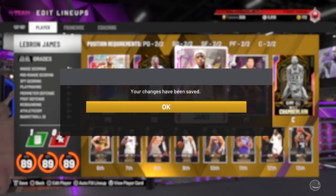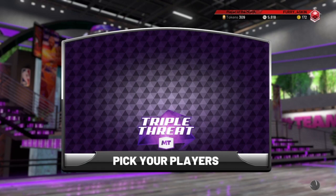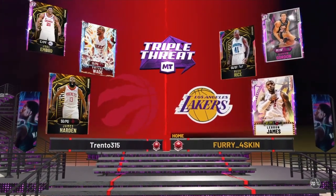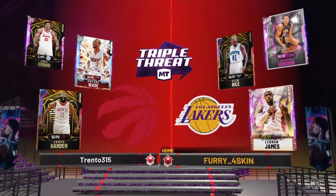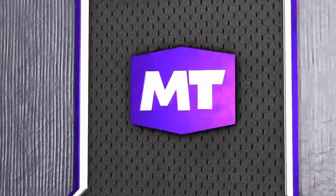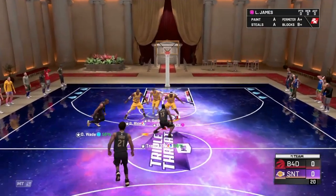We're going to go into a game of Triple Threat Online with him and I'll see how he goes. We're coming up against former teammate Dwayne Wade, Pink Diamond Joel Embiid, and James Harden — so not a bad matchup. I think he'll be put on James Harden, so that's going to be a testament to see how his defense is. He's got slashing takeover.